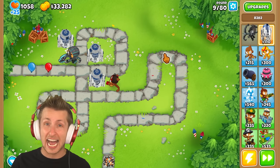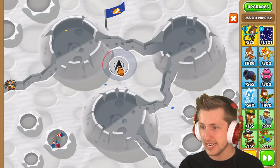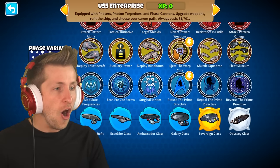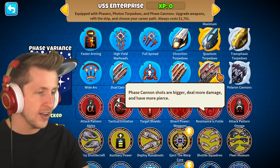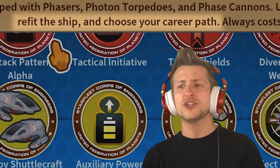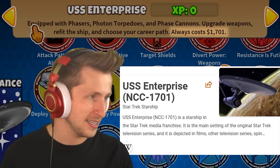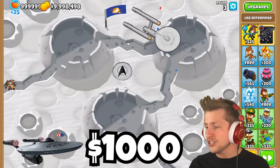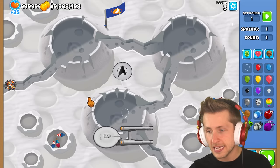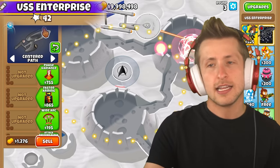This mod cost $1,000 to have made — it's the Starship Enterprise mod. Look at how many paths it has — all of these are custom upgrades and icons, all unique paths. Equipped with phasers, photon torpedoes, and phase cannons. Refit the ship and choose your career path. It always costs $1,701. It even has a custom background and just flies around. As the base tower, it shoots laser beams and has homing explosive things, but it's not doing that great at first.